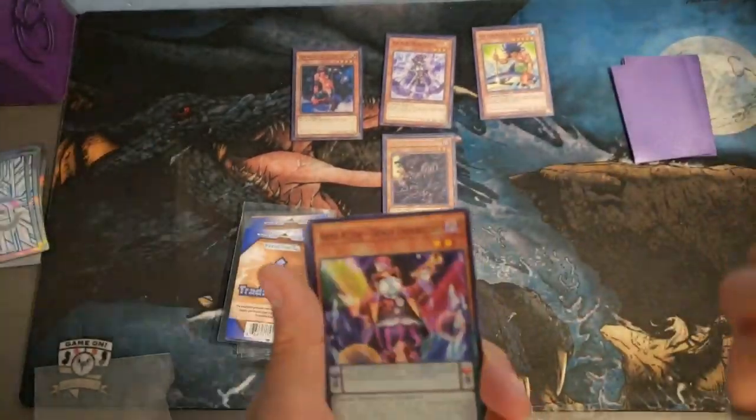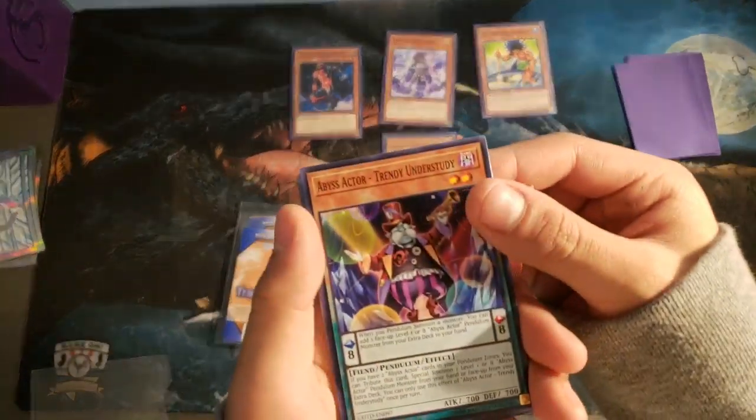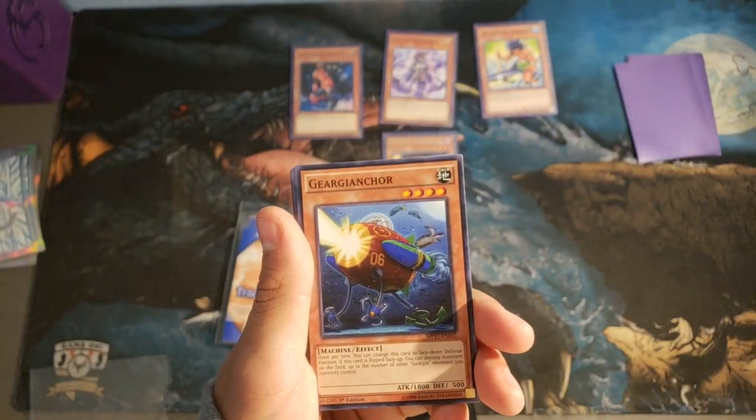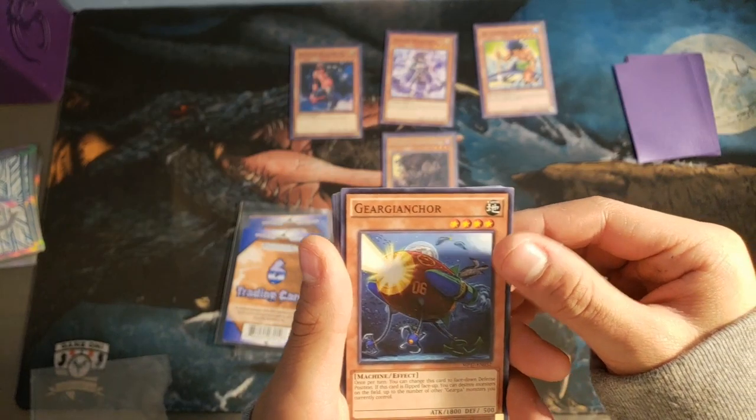And now we have another Tri-Mid Dancer, of course. You know, our boy. Abyss Actor Trendy Understudy. I've gotten some Abyss Actors in a couple packs.